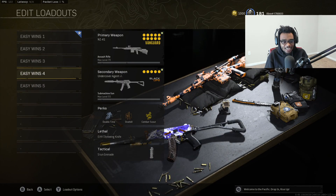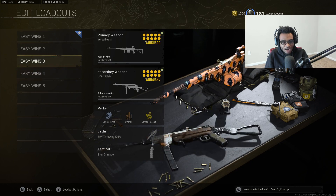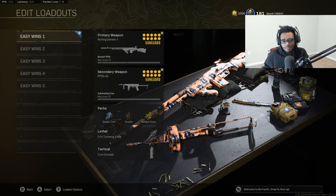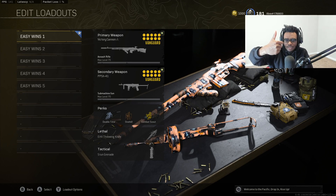Those are the top five fastest killing guns for Rebirth Island right now after the recent update. Give these a go — I think you guys will definitely enjoy them. If you did enjoy this video, come back and let me know. Make sure you drop a like on the video, subscribe to the channel, and turn those post notifications. We'll catch y'all in the next video.